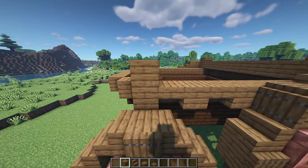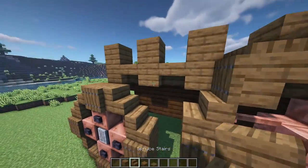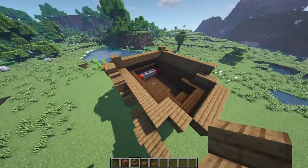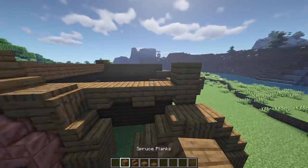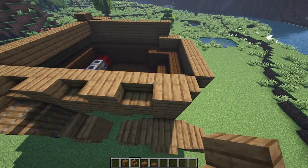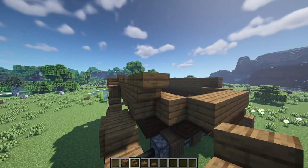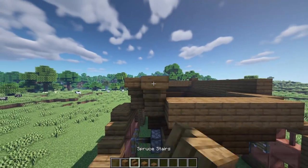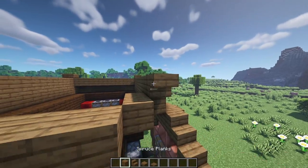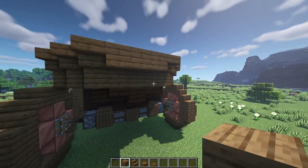Where we have full blocks, place another full block on top — every second one. When we have an upside-down stair, put a regular stair on top. Copy that on the other side: full blocks on top of the full blocks, regular stairs on top of the upside-down ones. Moving to the front, place an upside-down stair facing out with a block, another stair, block, stair, upside-down stair with blocks, then a full block connecting those up.